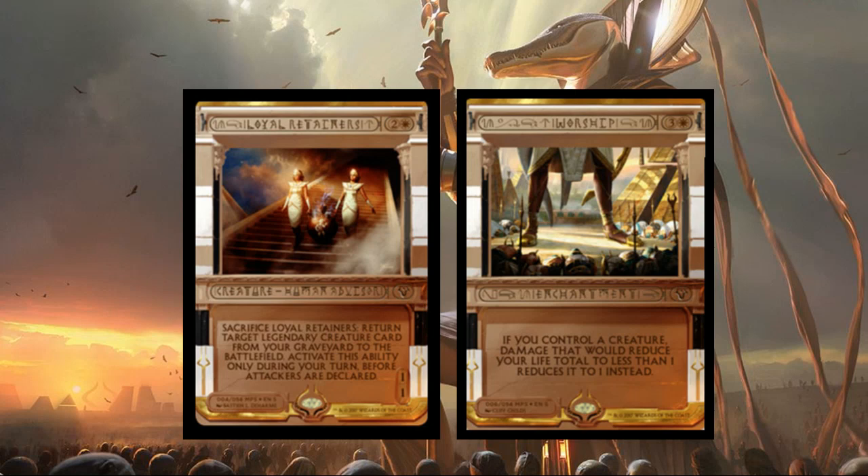Loyal Retainers — two generic and one white creature: sacrifice Loyal Retainers to return target legendary creature card from your graveyard to the battlefield. Activate this ability only during your turn before attackers are declared. It's a one/one for three that fetches your legendary creatures. Great way to cheat creatures in — especially on turn three in a black-white deck where you're discarding your biggest threats to the graveyard. Drop this and put your Griselbrand into play and you're off to the races.